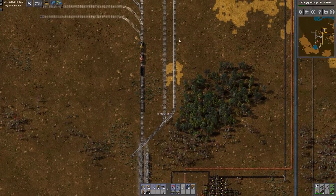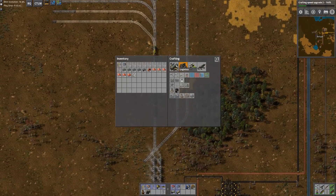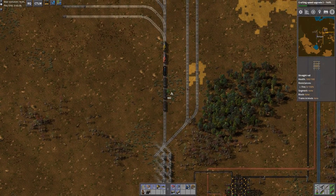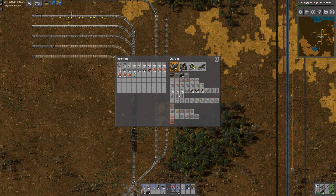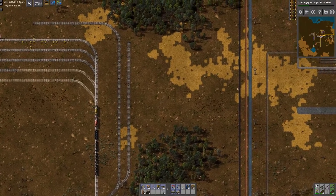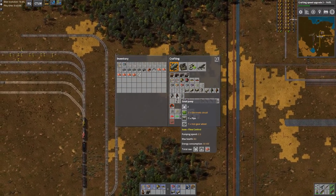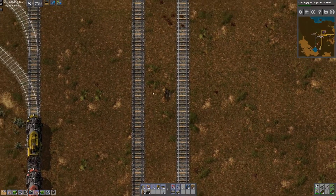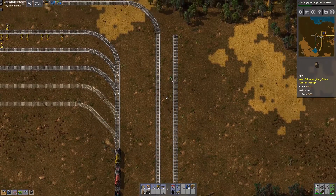As we discussed last episode, this is going to be our oil offloading area. What I need to do is make sure I'm leaving enough space. To do that, I'm going to mimic the offloading area I'll be creating here. I don't have any of the materials to do that, but basically I'm going to create some pumps. While it probably won't be the final layout, I'll just do a small pump for now.